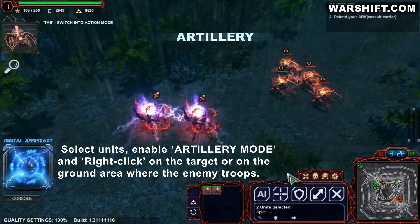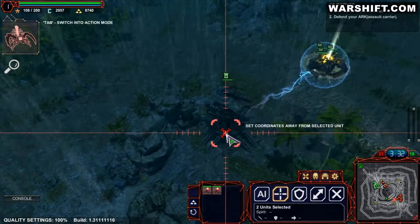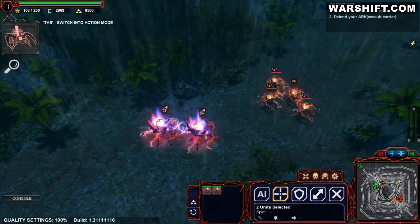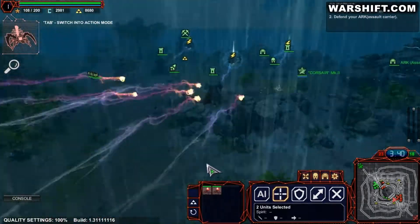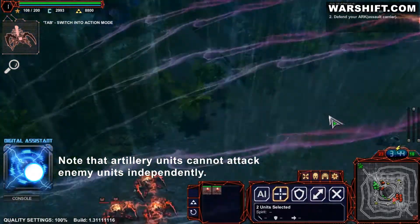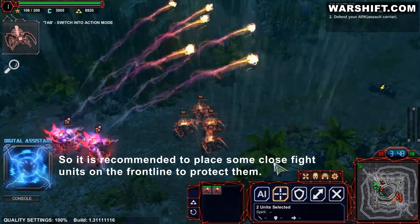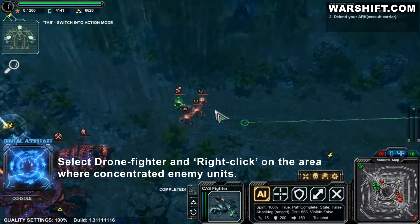Select units, enable artillery mode, and right-click on the target or on a ground area. Artillery units cannot attack enemy units independently, so it is recommended to place some close fight units on the front line to protect them. Select close fighters and right-click on the area where enemy units are concentrated.